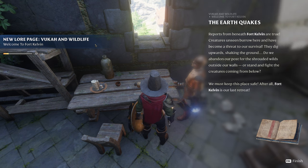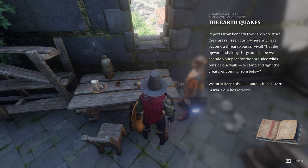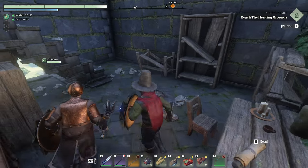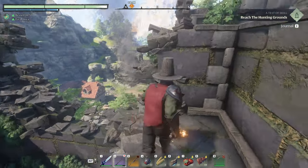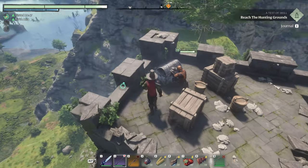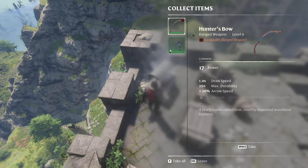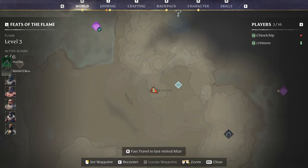The passage reads: Reports from beneath Fort Kelvin are true. Creatures unseen burrow here and have become a threat to our survival. They dig upward, shaking the ground. Do we abandon our post for the shrouded wilds outside our walls, or stand and fight the creatures coming from below? We must keep this place safe. After all, Fort Kelvin is our last retreat. Interesting — there's a lot of last retreats in this world.